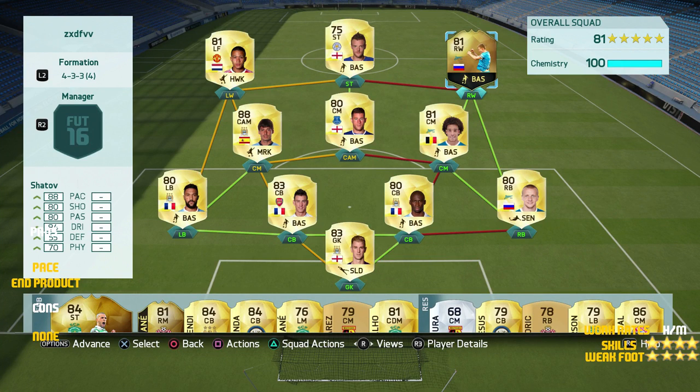Welcome lads, we're back with another video. Today we are looking at 81-rated Shatov. He's got 88 pace, 80 shooting, 80 passing, 84 dribbling and 70 physical. He's got 4-star skill moves, 4-star weak foot, high attacking work rate, medium defensive.